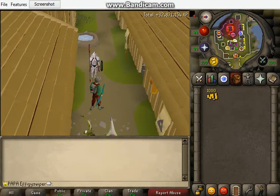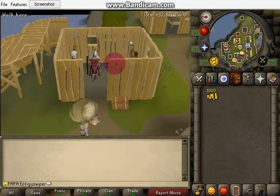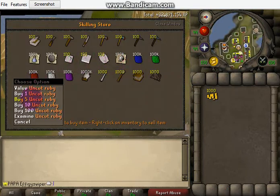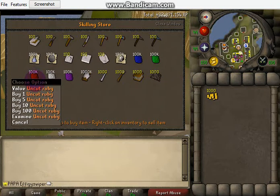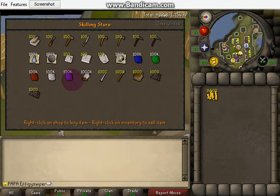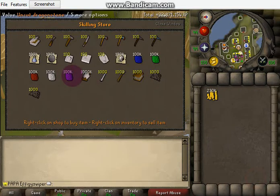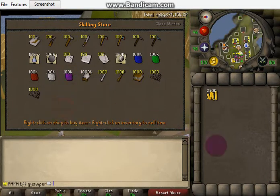First thing you got to do, get your 1k cash and run over here to Bob. Buy as many rubies as you can — buy all of them. While you do that you can also buy Dragonstone. Just sell them right back.